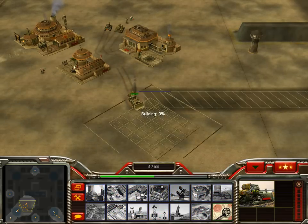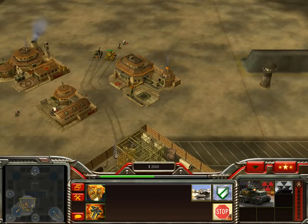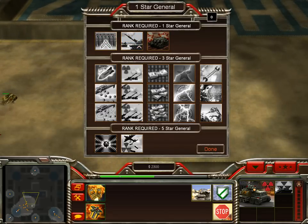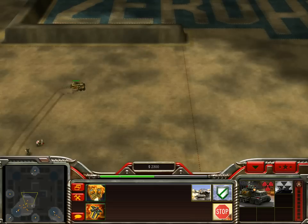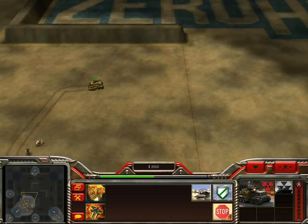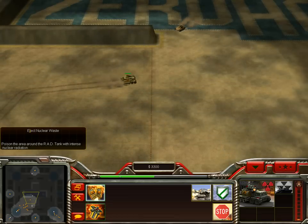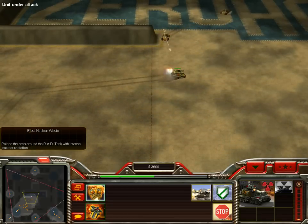We got a fast tank — it's a Desolator Tank. Watch this — boom boom — it shoots kind of like desolation beams. And now if I go like this, eject nuclear waste — watch this.